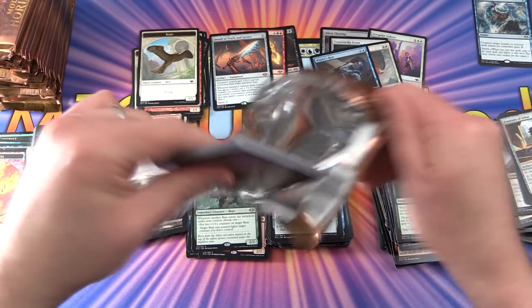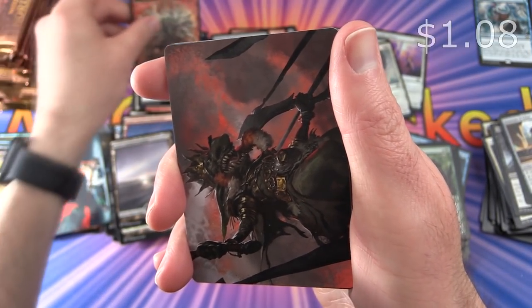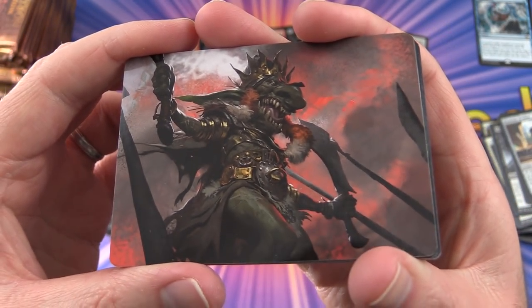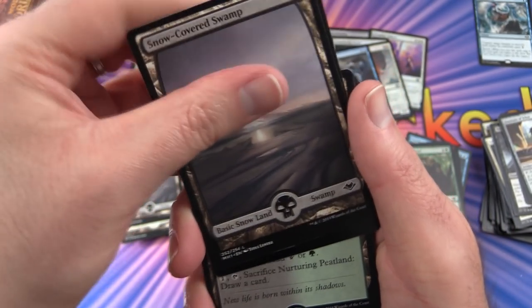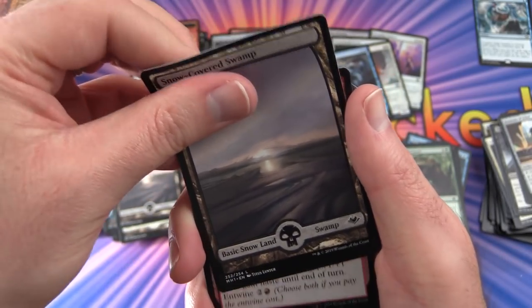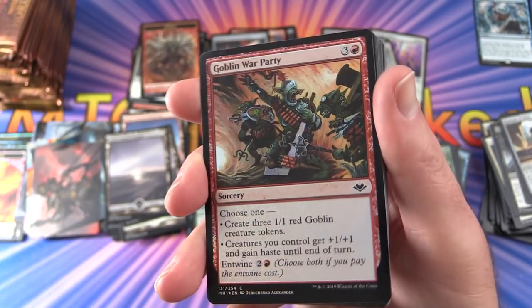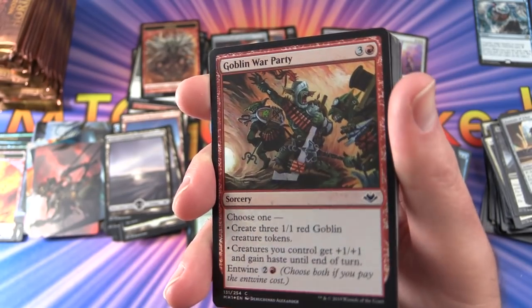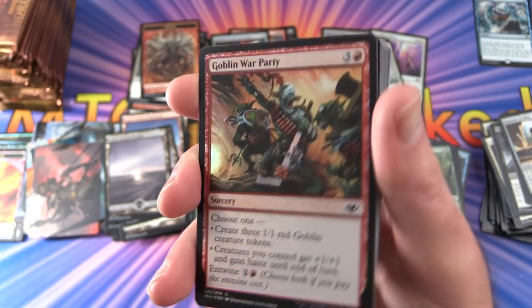Pack 19: Still hunting for Urza or Serra Ascendant. Non-foil Goblin token. Snow-Covered Swamp. A foil Goblin War Party — sorcery for 4: choose one — create three 1/1 red Goblin creature tokens; or creatures you control get +1/+1 and gain haste until end of turn. Entwine for 2R to choose both. The rare is Nurturing Peatland — land: tap, pay 1 life, add black or green; pay 1, tap, sacrifice it, draw a card.